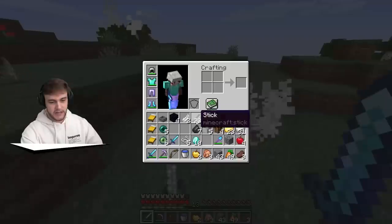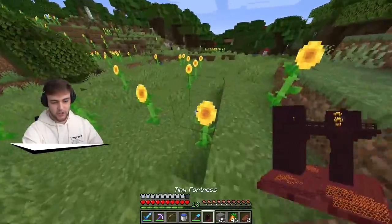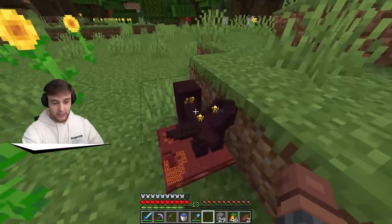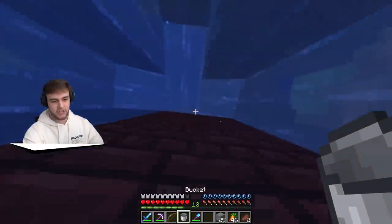We got feathers and more feathers - nice. The search for chickens continues. Wait, I just got another one - a tiny fortress! With the looting we should be able to get all the blaze rods we need. Come here, Mr. Blazes - you don't stand a chance against me now.